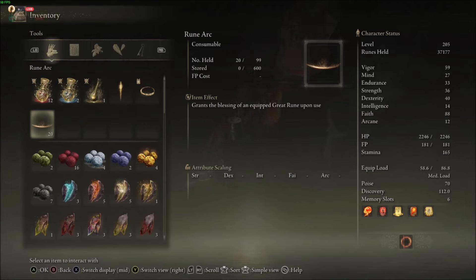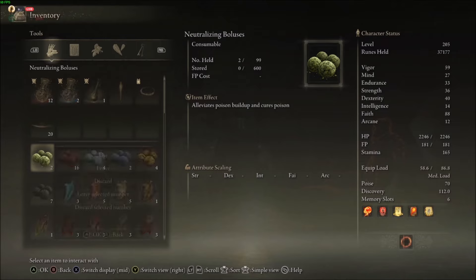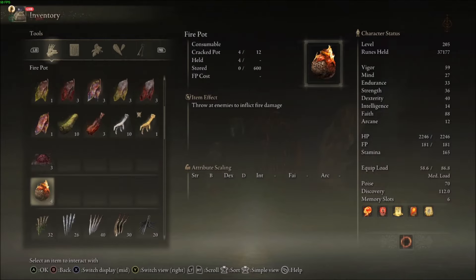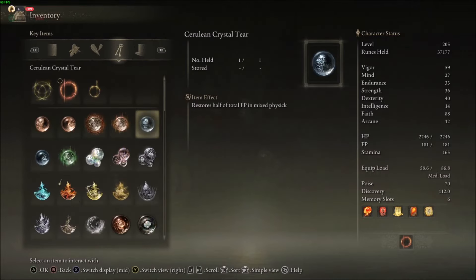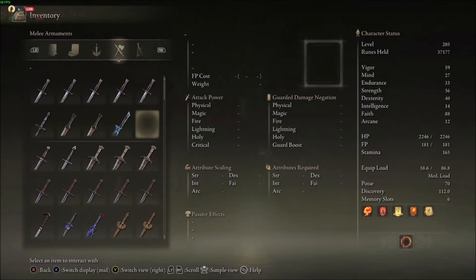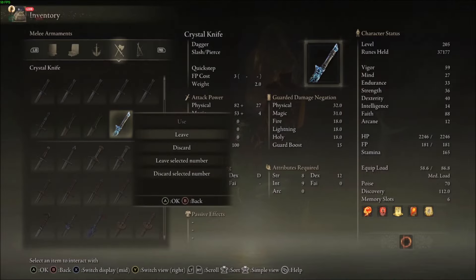Now let's actually drop some items. I'm going to drop one of these neutralizing boluses — you can definitely leave one of those. These are consumables, and pretty much any consumables you can leave for them, even pickled fowl foots. What's cool is you can also leave weapons and armor. I can actually drop this crystal knife.